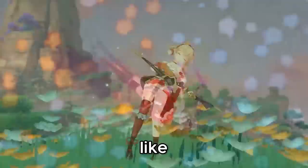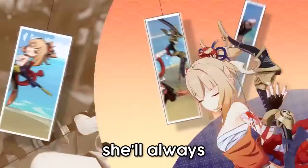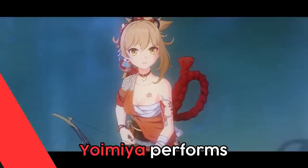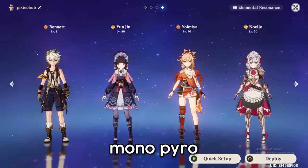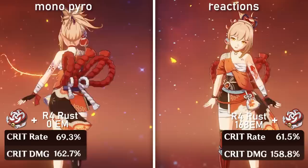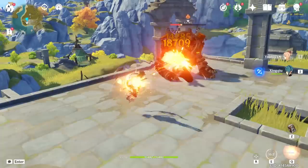Yoimiya is also kind of future-proof. She already has really good teams and build options, and she's very suitable for most enemy types — bosses and even flying enemies that most DPS characters can't reach. She'll always be reliable for doing solid damage. For the damage showcase I'm going to be showing 15 seconds of three different teams: Monopyro, Vaporize, and Overload. All supports will be using free-to-play friendly weapons, and I'll be using two different builds for Yoimiya — one for Monopyro and one for a reaction-focused build. Here's her damage without any buffs first.